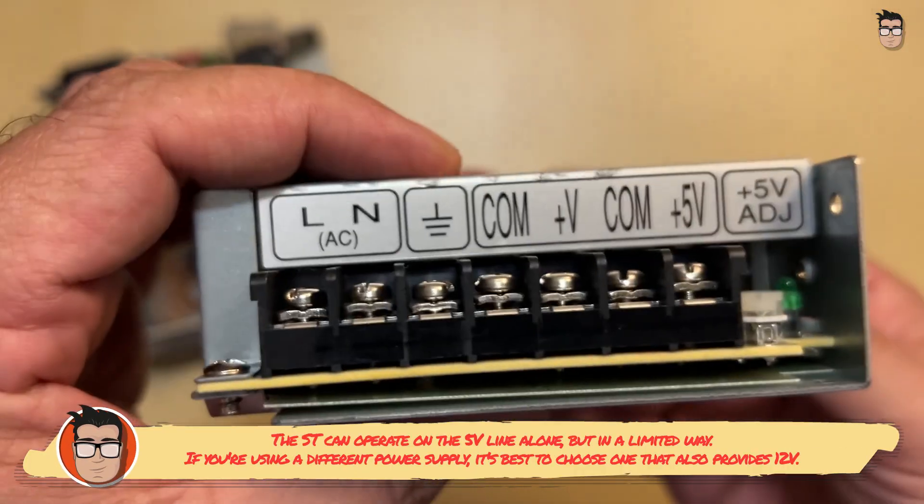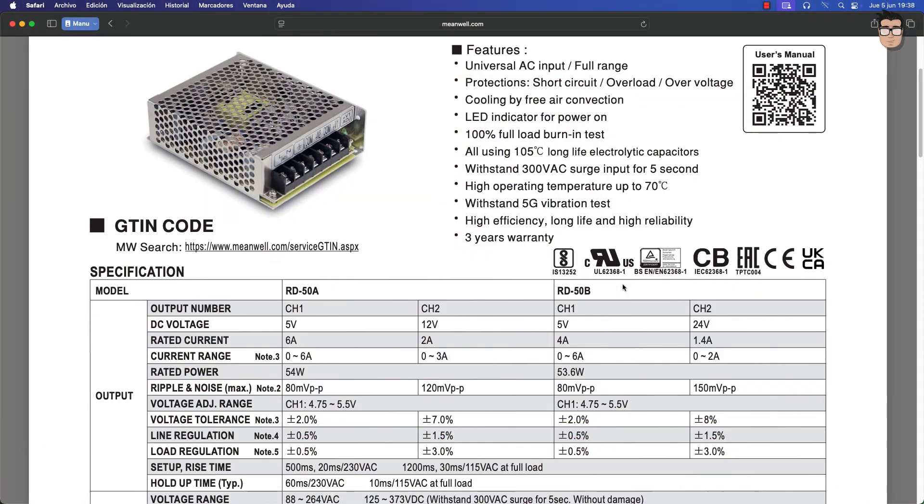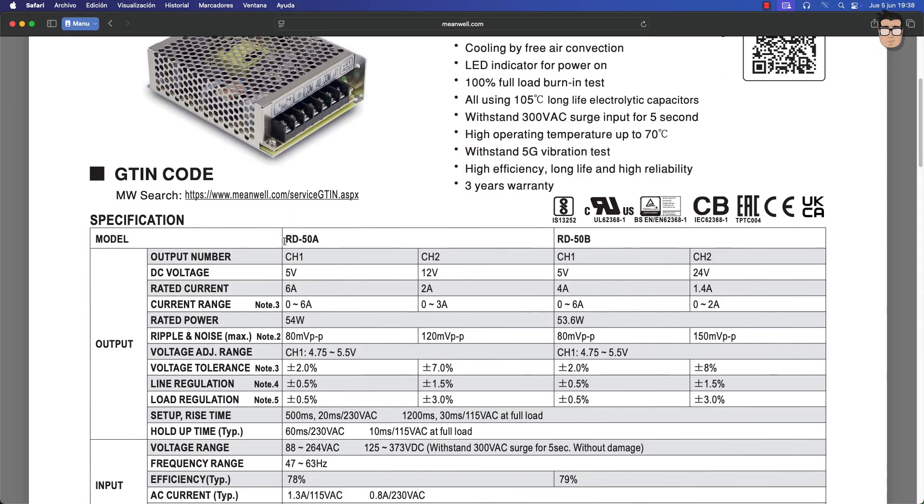The output amperage of this power supply is sufficient to power devices such as a floppy drive, an SD card reader, or a USB mouse adapter — all at the same time. Additionally, this power supply generates significantly less heat than the original Atari power supply.